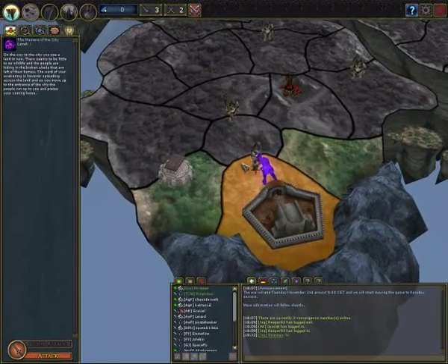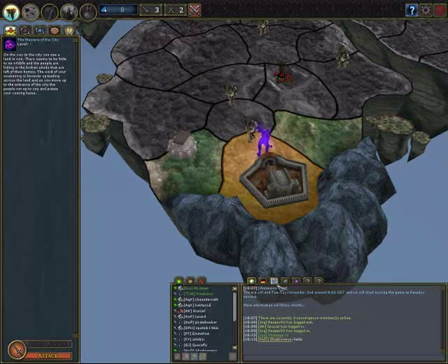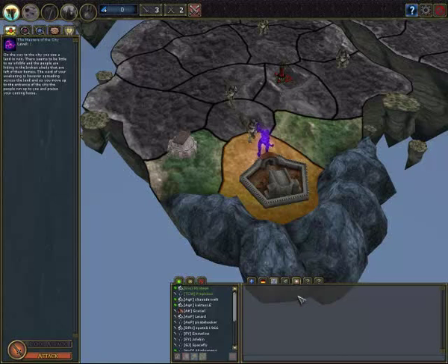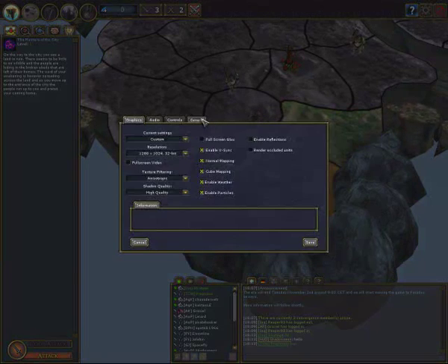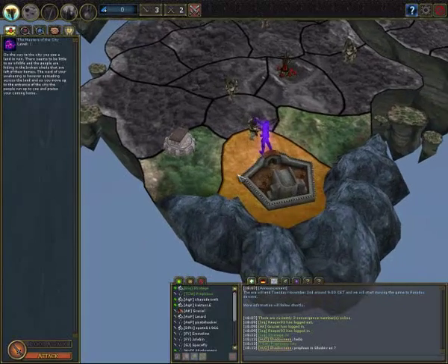A few things about the interface: on the top right you got options, where you got the controls, general audio, graphics, stuff like that. Down here you got your chat — the general chat, the island chat (which is unimportant currently), the private chat, and the help chat. Those chats will be available to you. In the options under general, 'enable language specific tab' lets you enable different language-specific tabs — currently only German is available.